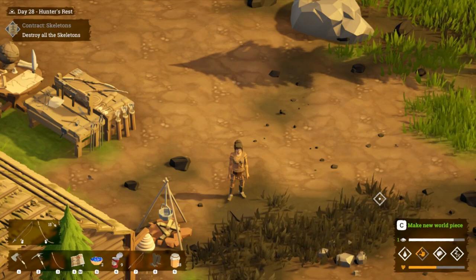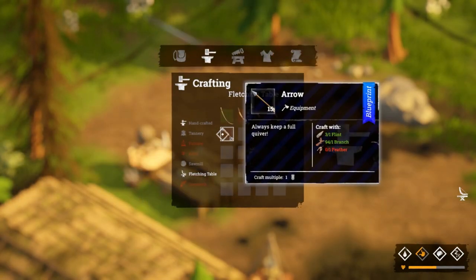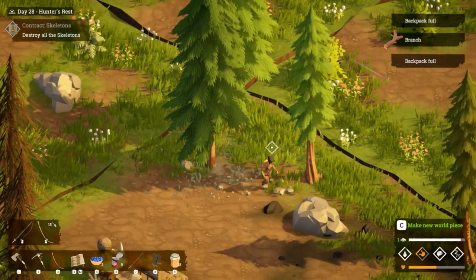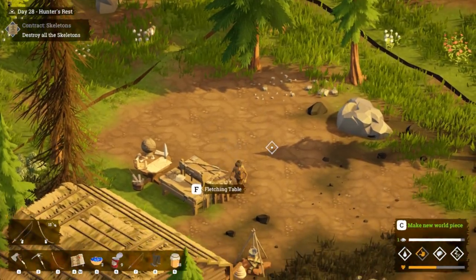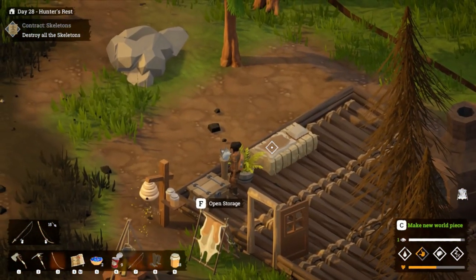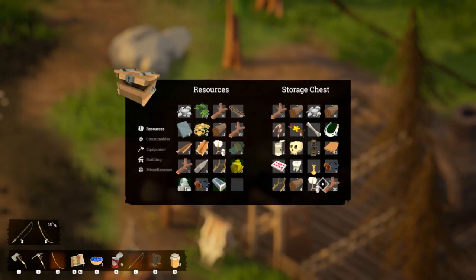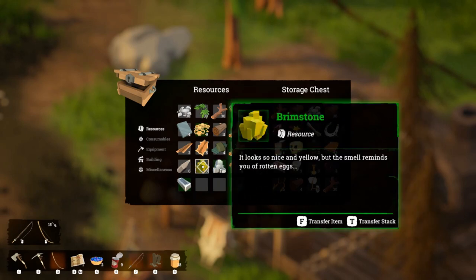Hello everyone, Smocks here from Celibate Quest. Welcome back to this blind playthrough of Above Snakes. Last episode I was a little perplexed as to how we get some more tin ore to mine so that we can upgrade. My backpack's full so I'll need to put some mats into the storage chest, but I was after some tin ore so we could continue to upgrade our workbenches.